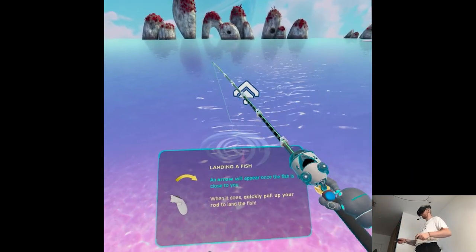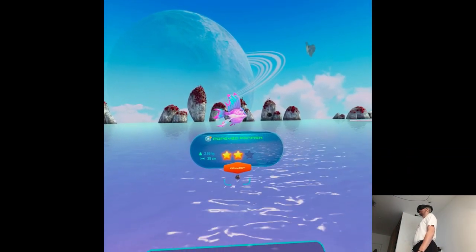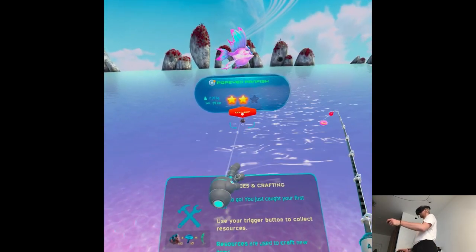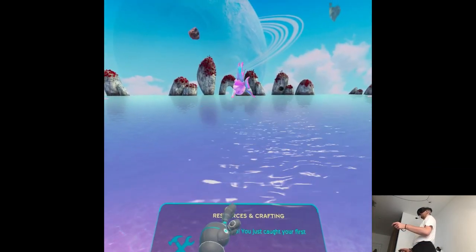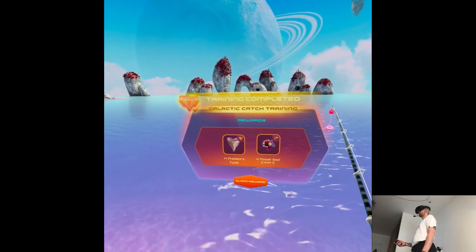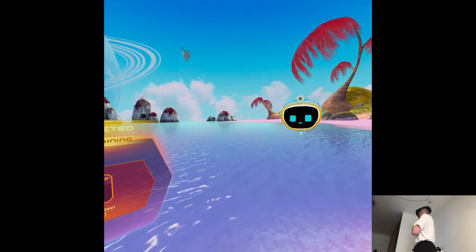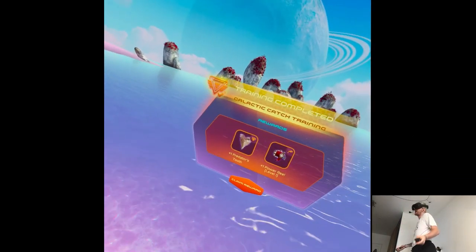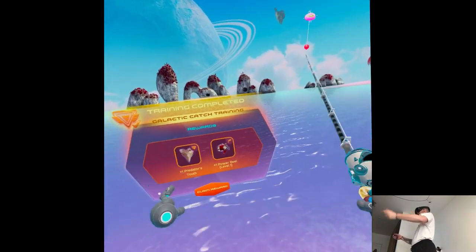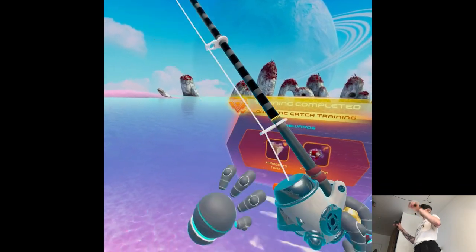An arrow will appear once the fish is close to you — you just caught your first fish. Use your trigger button to collect resources, which are used to craft new items. At least there's a tutorial explaining how fishing actually works. There was a tutorial that explained the mechanics. Like sometimes I would just confuse what I was doing, but it's pretty much self-explanatory.